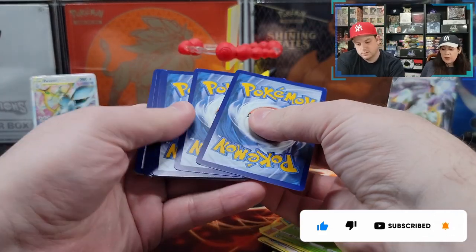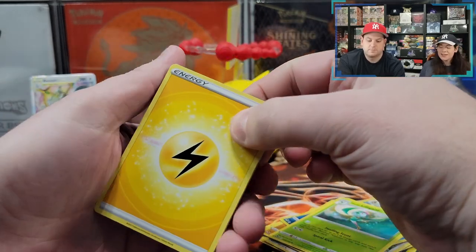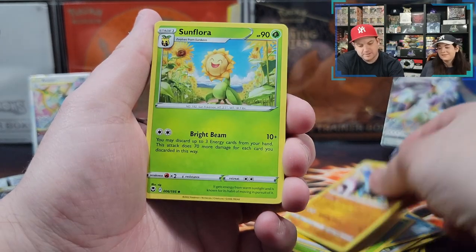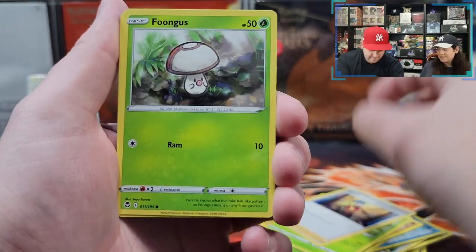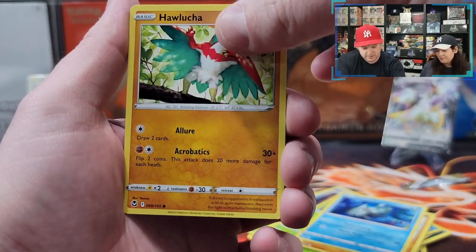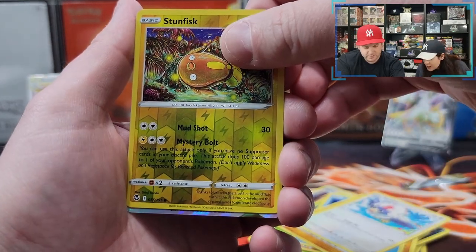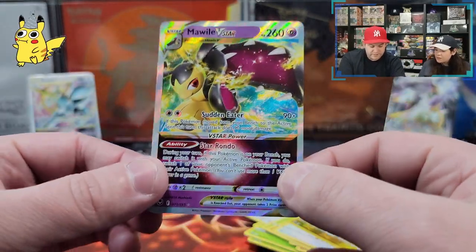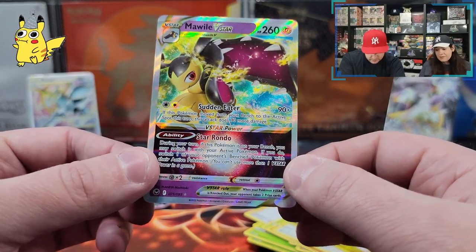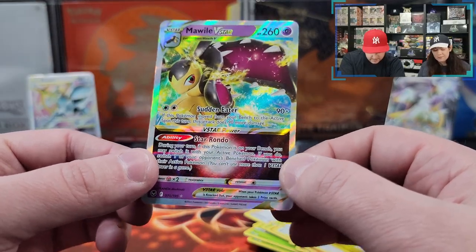I think there's something in here — is it a rainbow? I don't know what it is. Okay, heart of the cards. Claydol, Sunflora, Worker, Fungus Amungus, Sandygast, Relicanth, Hawlucha, Rufflet, Stunfisk reverse holographic, and — Malwai V-Star! It's new! I like this Pokemon a lot, very good typing. I really like this card, I'm happy. And it's better than a V. Let's wrap up immediately.